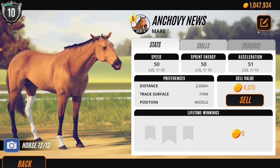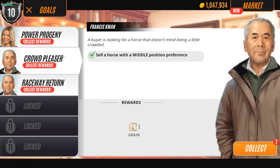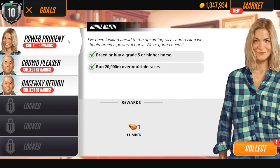We're going to go ahead and have Anchovy News, who likes middle position, end up being sold. We just sold a middle position horse, so we have now completed basically everything. Let's complete the story quest first just in case Anchovy News ends up fulfilling one of the story quests. From Sophie - and by the way, I completed a quest with TJ.